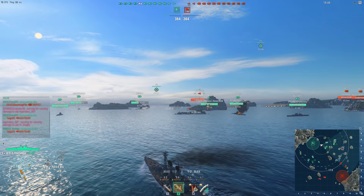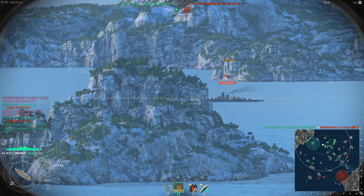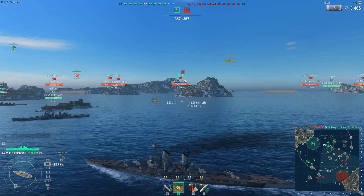Before I talk about the Friedrich too much, let me run you through my current captain build. I have Main Battery Mod — MLG turrets — because the turrets turn pretty slowly. BFT and AFT for trollish AA, and Adrenaline Rush, because this is a squishy ship. If you have a squishy ship, you should definitely equip Adrenaline Rush. I would recommend it on any ship, but especially on something squishy like the Friedrich.